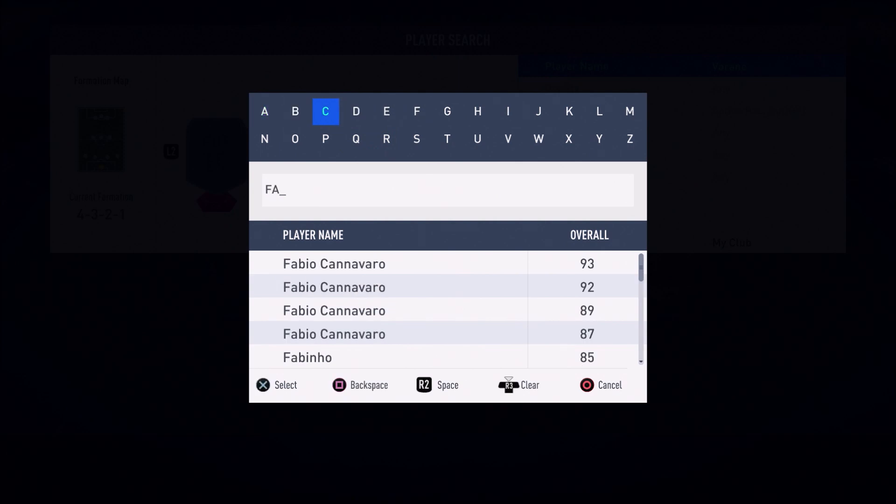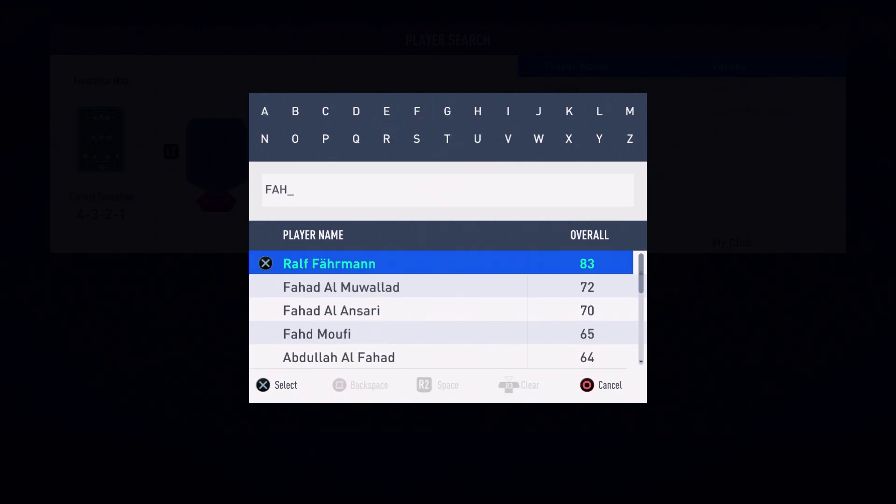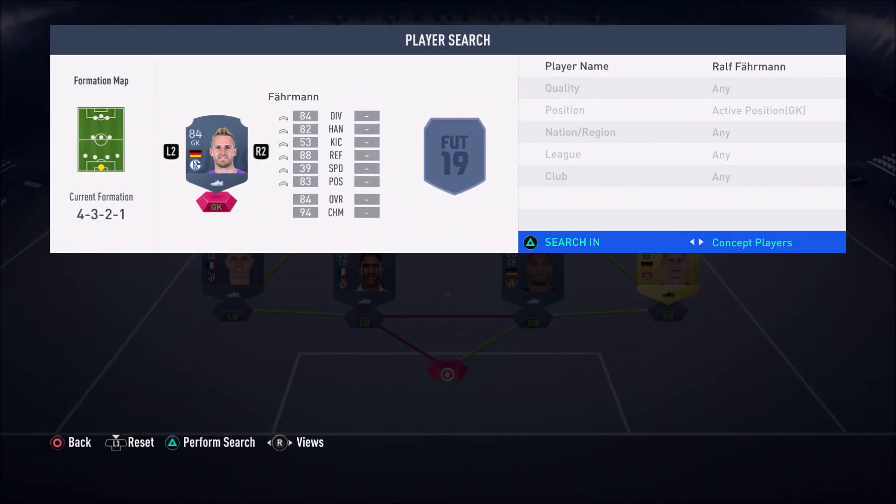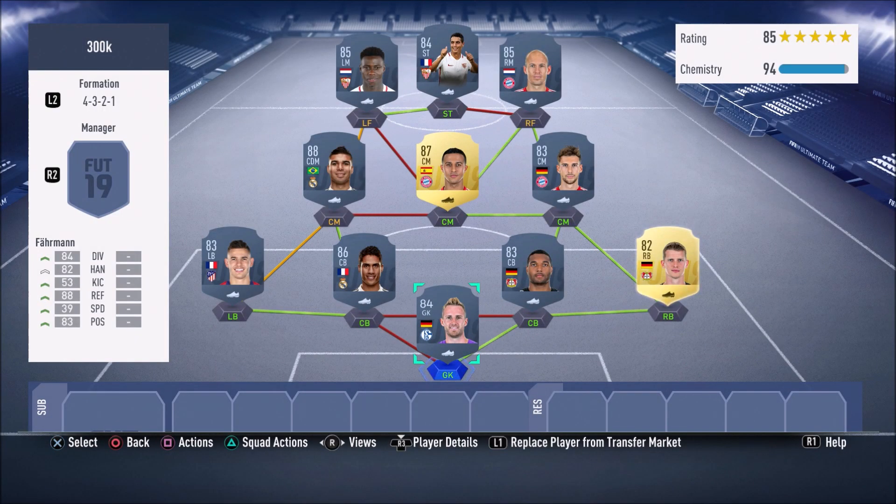To finish up this 300k squad builder, we have a Champions League goalkeeper — Ralph Fährmann, 84-rated Champions League card. I'm surprised he's not more highly rated, but he's a pretty decent keeper: 84 diving, 83 positioning, 88 reflexes, and 82 handling. He's another cheap beast — I really do recommend Fährmann.